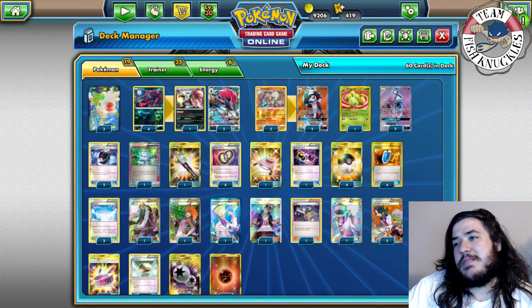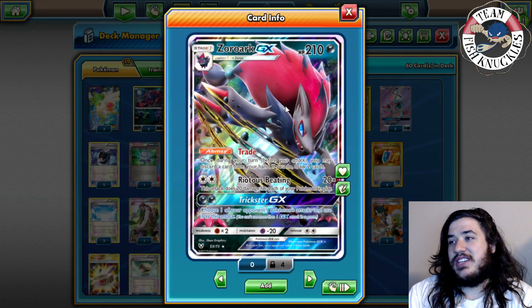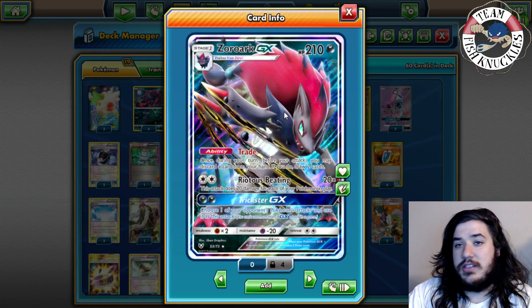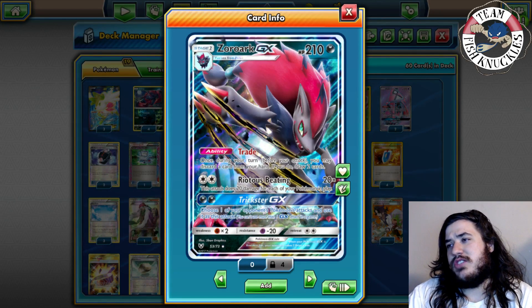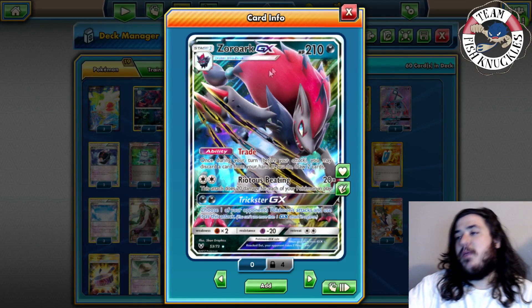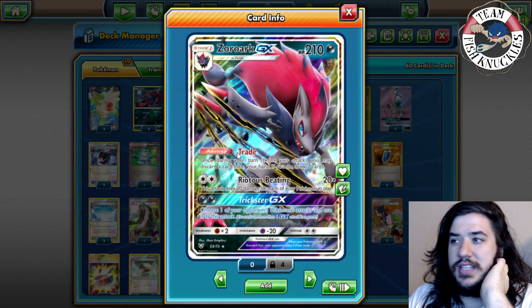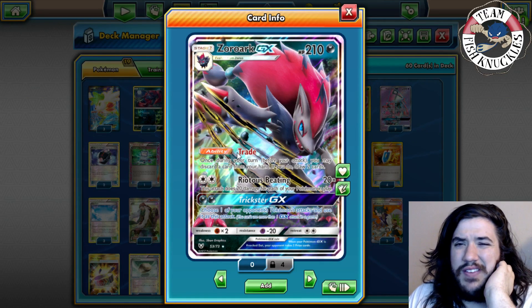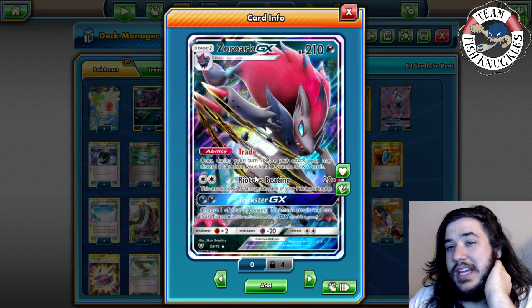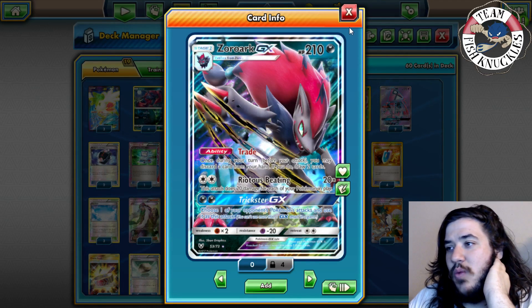Zoroark also has Riotous Beating, which does 20 damage for each of your Pokemon in play. With six you do 120, with nine you do 180, plus Choice Band for 210. We're not worried about Trickster GX since we don't play dark energies. The main card we're focusing on is Zoroark GX — it can fit in a ton of different decks because of that Trade ability. A lot of decks play DCE so you can easily abuse Riotous Beating, just like Tapu Lele is used now.